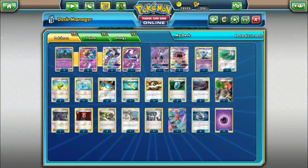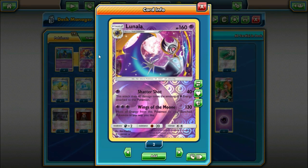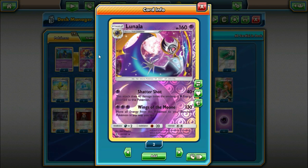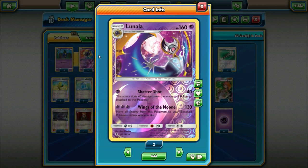We're also playing one of the new Lunala, which has some good synergy with Lunala GX. 160 hit points on a one-prize attacker is extremely solid. Weakness, Resistance, and Retreat are all the same. Its first attack is Shattershot for one Psychic Energy — it does 40 times the number of Psychic Energy attached to this Pokemon, very similar to the Mewtwo EX we've seen before. Once you get some Psychic Energy in play, this can be a pretty solid attack.